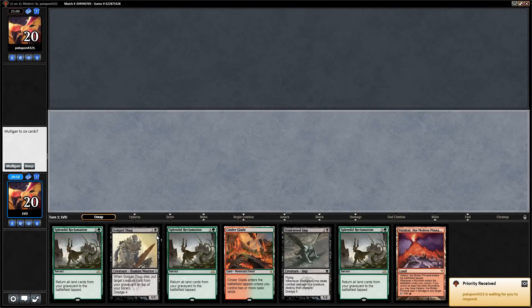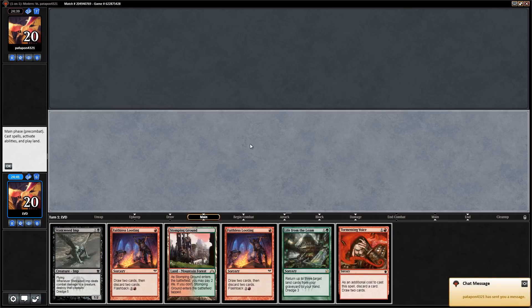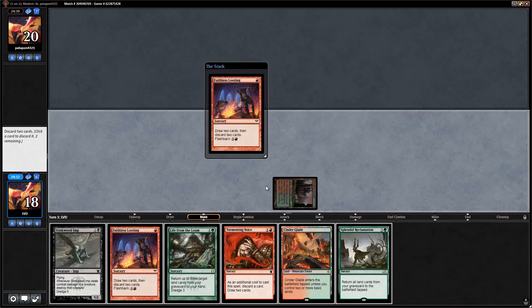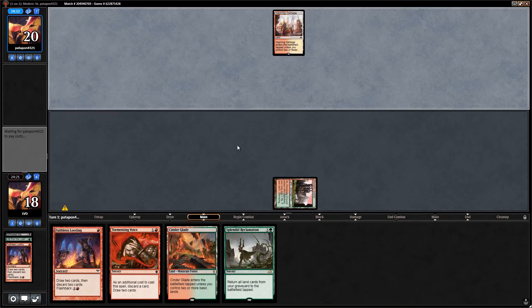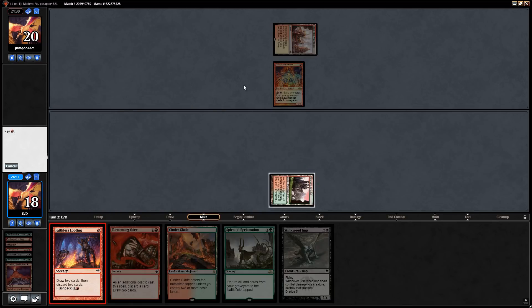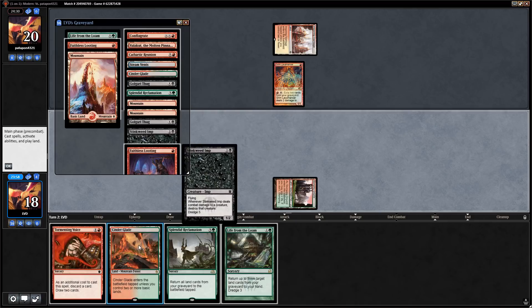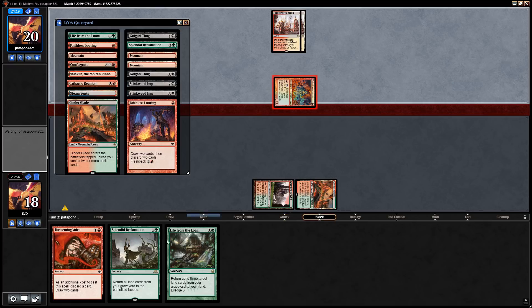We're on the play. Opening hand has double Looting, Tormenting Voice with a dredger, and a Loam to keep hitting lands, plus the Reclamation. We start with Looting, discarding Imp and Life from the Loam. Opponent plays turn-one Grim Lavamancer — looks like Burn. We dredge the Imp and find some nice cards. Looting again, dredge Imp, dredge the Loam, then discard both Imps. Play Cinder Glade and say go. Next turn we can dredge Imp, cast Loam, get back Valakut and a mountain — setting up the turn four kill.